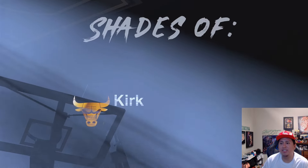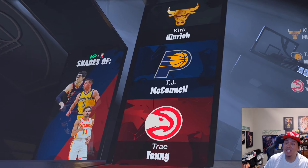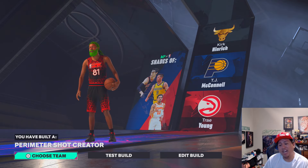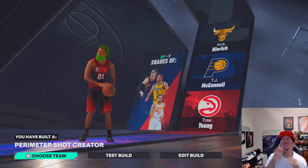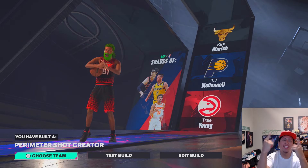We get shades of Kirk Hinrich, TJ McConnell, and Trae Young. We get good dribble animations with this build, that's why I like it. I got Perimeter Shot Creator. This is my first build on 2K25 — it's going to be a good year. Make sure you follow the TikTok, follow the YouTube, and I'm out.